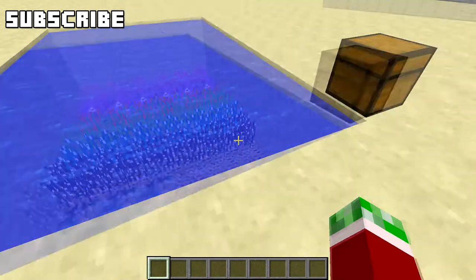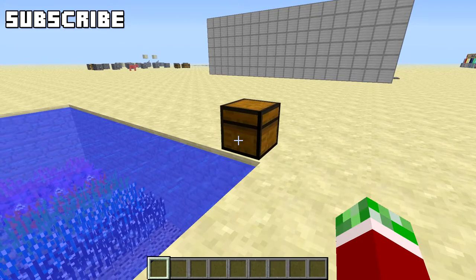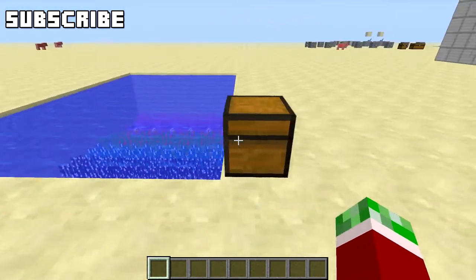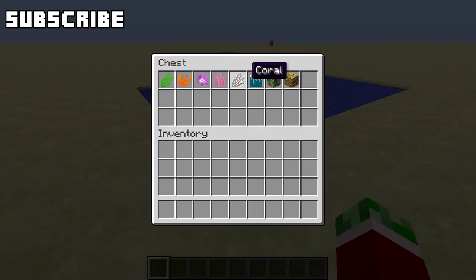Hey what's up guys, welcome back to a brand new video. This is Paul and Minecraft, and today we are doing another mod showcase. Today I'm showcasing the Coral mod. This adds in a lot of water-based stuff — a lot of corals. You can see we've got a green coral, an orange, a purple, a pink, a brownish, and a sort of blue color as well.